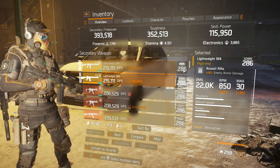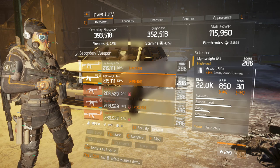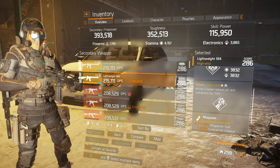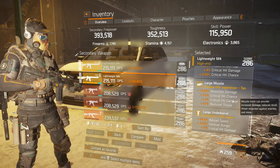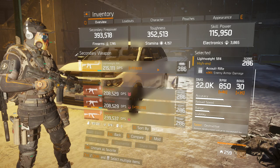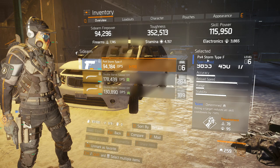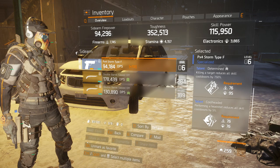The secondary weapon is what I use when Tactical Link is on cooldown. This has Destructive, Ferocious, and Determined — I believe this is the best weapon damage setup you can get for PvE with Determined on it. This again has the same mods: mag size, crit chance, rate of fire, headshot damage everywhere, and reload speed on the underbarrel. I also have a blue pistol with Determined and Cool Hit. I really don't use pistols in PvE, but you can use it to headshot some NPCs if you want to get your ultimate back.